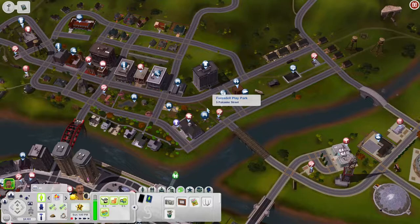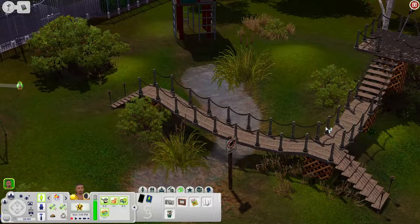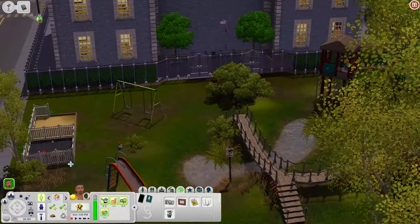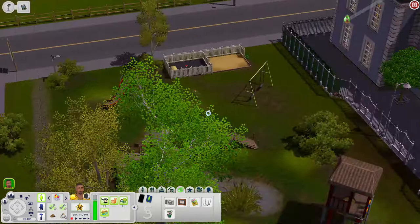Next is the Forestale Play Park — this is a really nice park. You have a nice bridge, and I want to test whether sims can actually walk across it. There's a telescope, a little playhouse with a swing and slide, a toddler area with a xylophone and blocks fenced in, and a sandbox too. There's also another food truck and a subway station here.